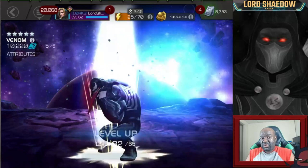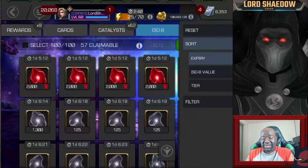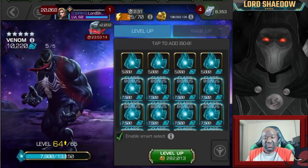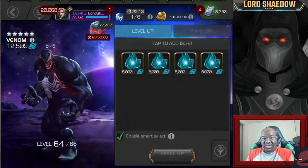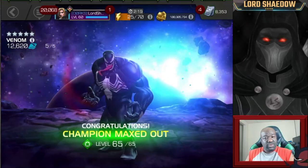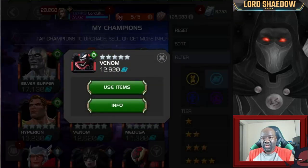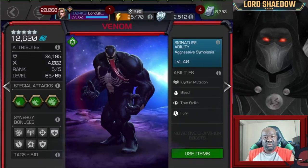While I'm ranking him up, I'll tell you why I decided to take him up. Later in the video you're going to see some gameplay. I've actually been using Venom since the variants — I didn't have a five-star, so I brought in a four-star Venom and he wrecked. When I got the five-star I was so happy, took him all the way up to rank four, and he was doing work for me at rank four.